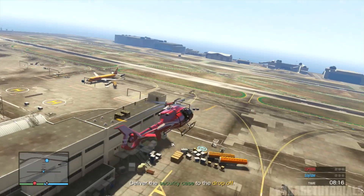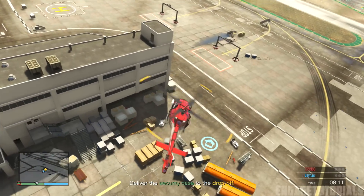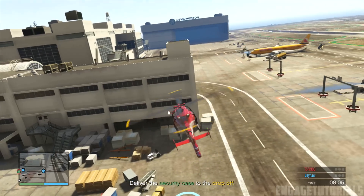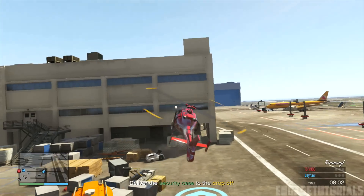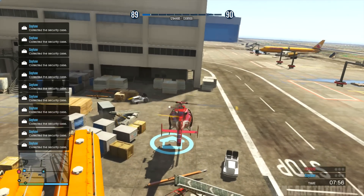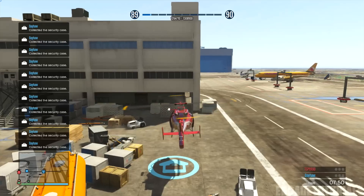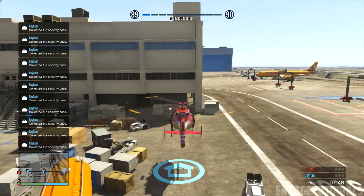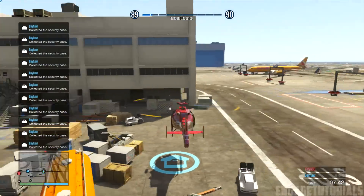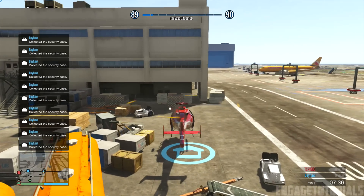Once you get back to the helicopter, fly it over to where you need to deliver the security case, and then hover your helicopter over the blue icon on the ground. Don't land or get too close because it will deliver the case — just hover slightly over it, put your wing over it. As you'll see, you can see that I'm delivering and collecting the case multiple times. While you're doing this, you're getting tons and tons of RP. It doesn't look like you're getting a lot at the top, but it's just constantly going up. At the end of the game, your level will shoot up maybe 10 or 12 levels more than it's showing on screen because it's so delayed.